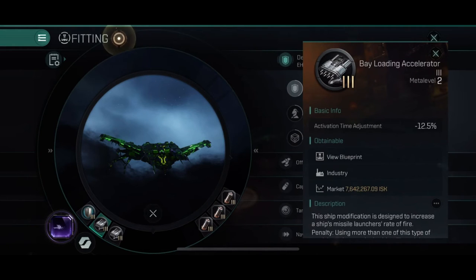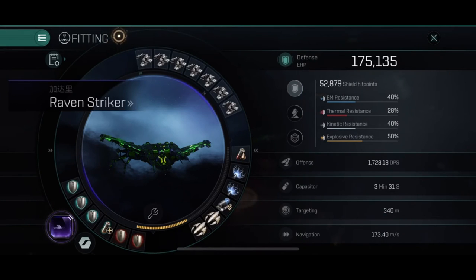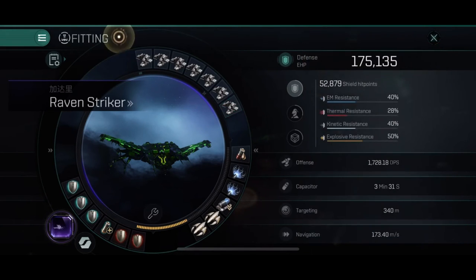The other rigs I have are activation time adjustment rigs, which are pretty much DPS rigs and the best ones you can have. I also have one targeting system rig for locking smaller ships a bit faster, and two semiconductor memory cells just to help my capacitor.